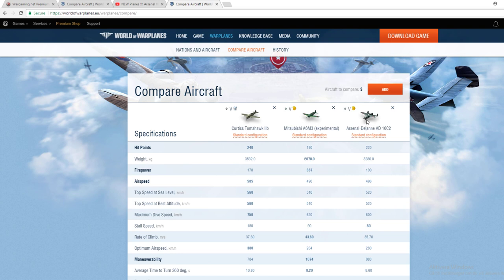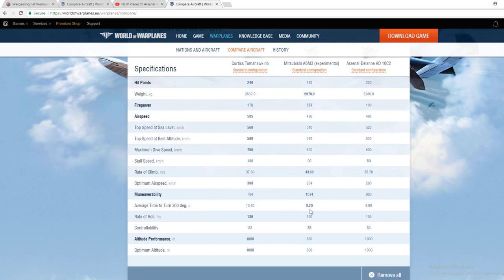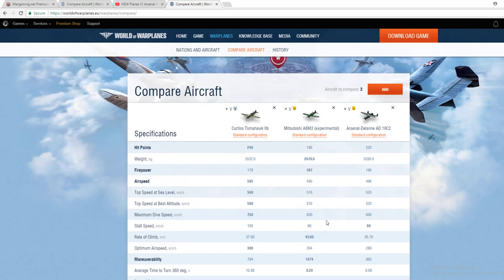For climb rate, surprisingly the best climber is not the Tomahawk — it's actually the Mitsubishi, holy cow. Stall speed is 90 for the Mitsubishi, and the French AD is actually the king for stall speed, meaning it's less likely to stall and has very good maneuverability. Optimal airspeed for maneuver is 264 for the French — that is damn slow, probably a balancing factor. Average turn time for a full 360 degrees is 8.2 and 8.6 seconds — well, it's an A6M3 after all.